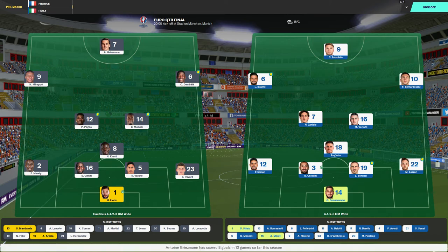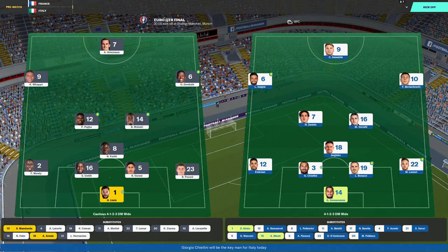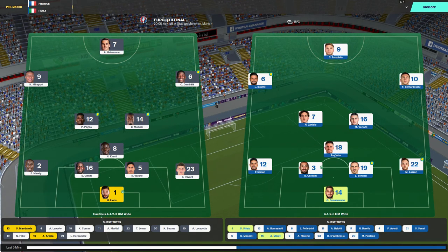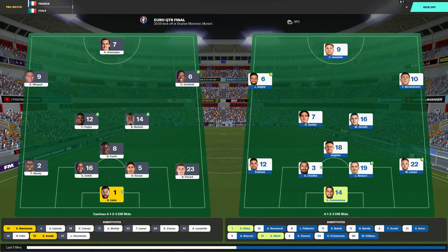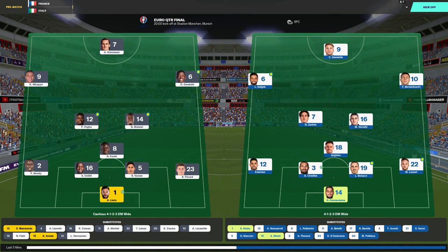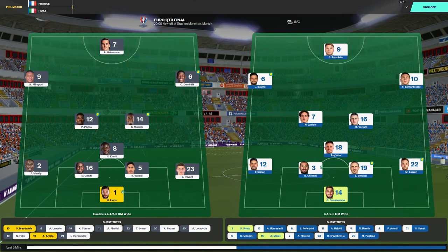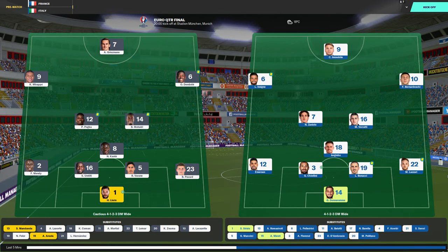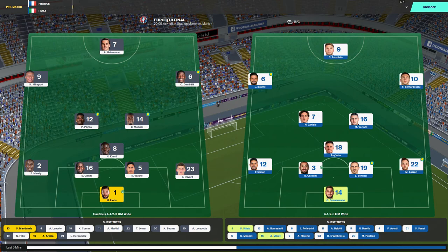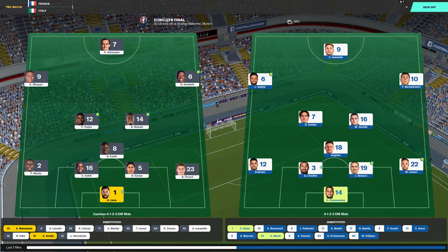France are set up in a 4-3-3 formation that they've played all tournament. Lloris, Pavard, Varane, Umtiti and Mendy make up their back line. N'Golo Kante anchors the midfield with Paul Pogba and Matuidi ahead of him. Ousmane Dembele on the left and Antoine Griezmann up front.